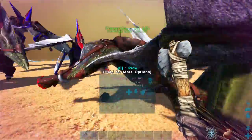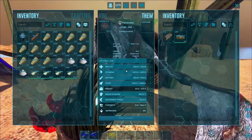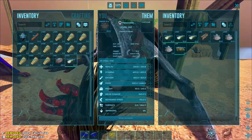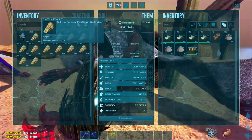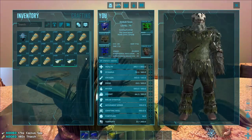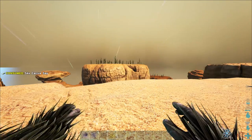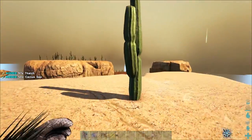Let's get the cactus sap and salt loaded up. We don't need the stone or the wood. Can we eat cactus sap? Is that going to help with hunger? Food's going up! Nice — not hungry anymore. I only thought it did water but it does food as well — that's a good thing.